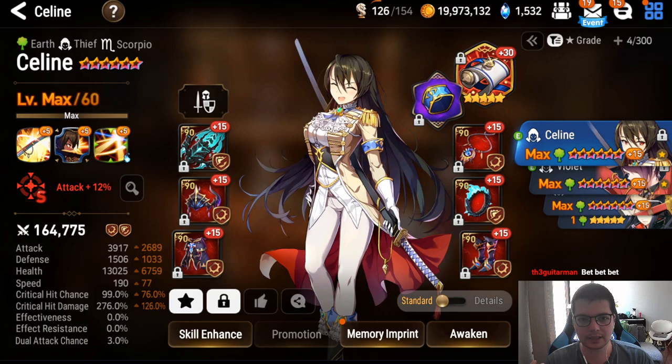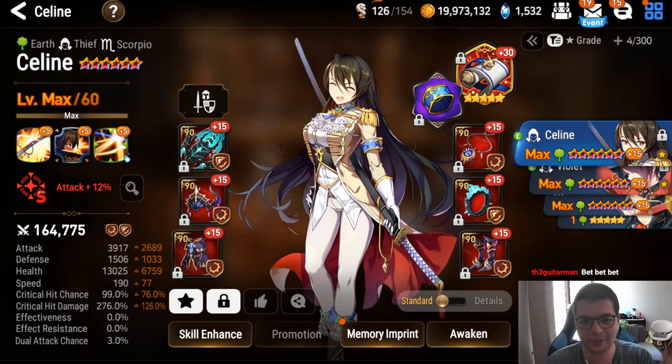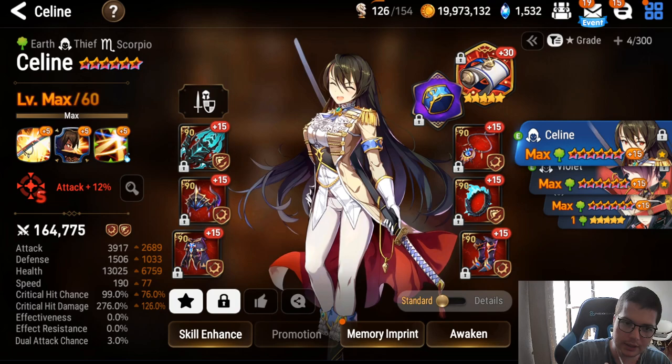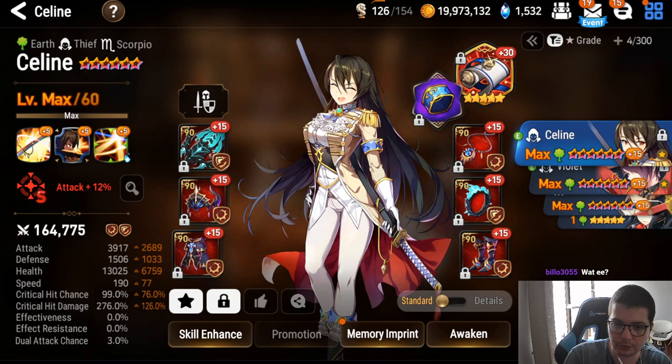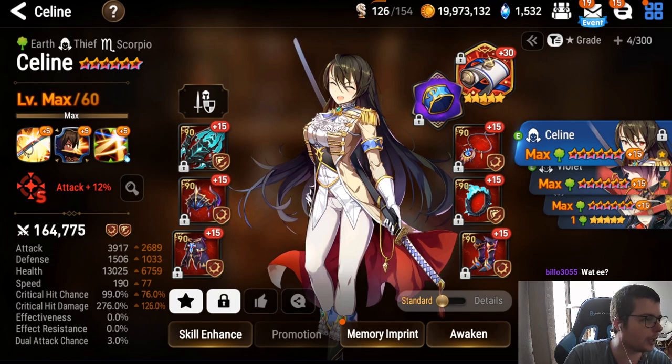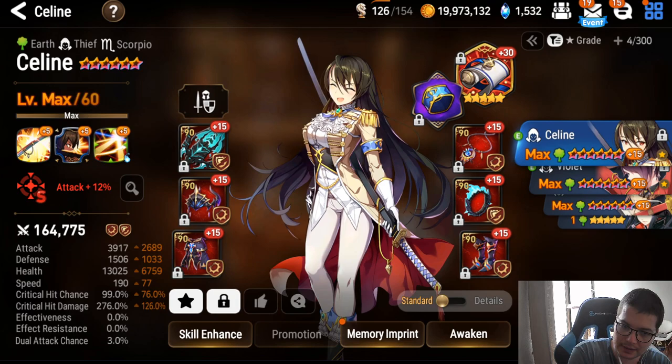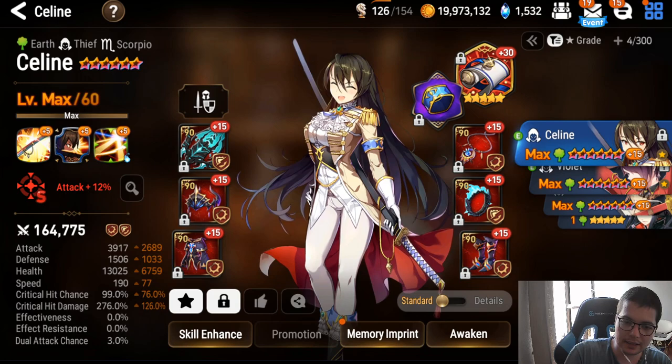Cilias is really good against Karina, good into Lua to some extent as a late pick, good into Aria — though you won't face her as much if you play turn-two. Really good into DJB, Para, Pirate Flan, and anything with two non-attack skills. If someone goes Para, Adin, Lilyas — they want to press; Cilias gets a lot of value there.